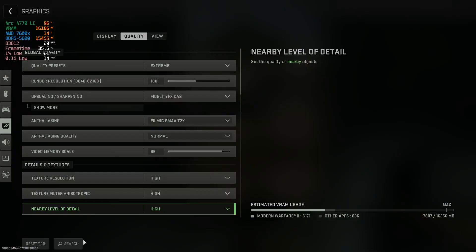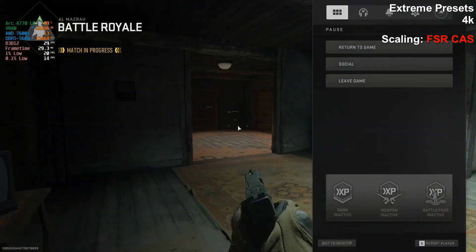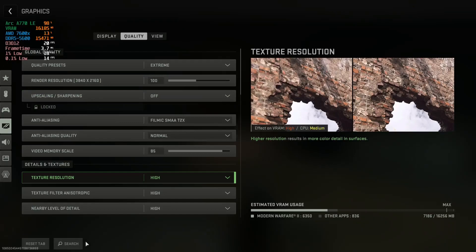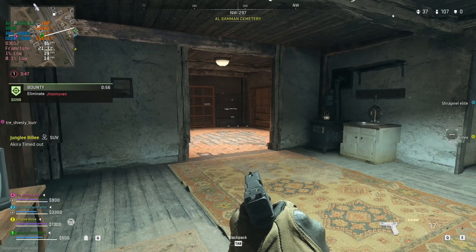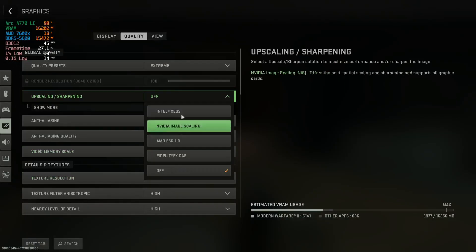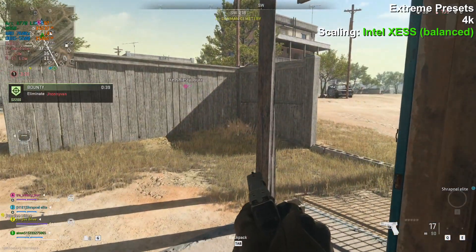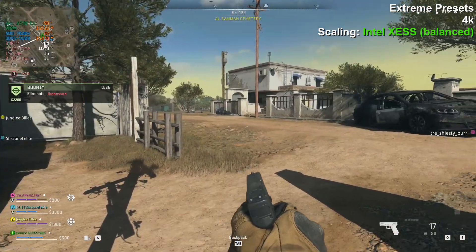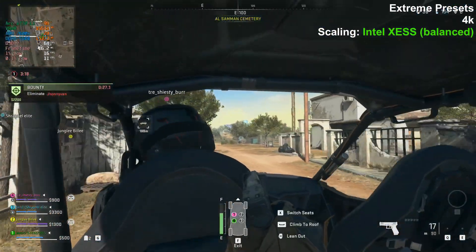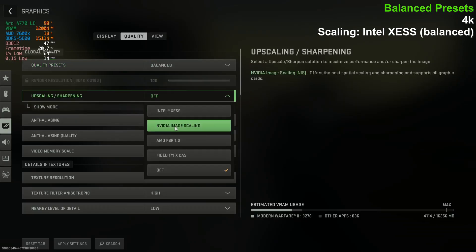XeSS is working really well. So you can either play the game at native 4K extreme — about 45 FPS — or if you want to get 60, you just throw on XeSS. We'll go with balanced XeSS.